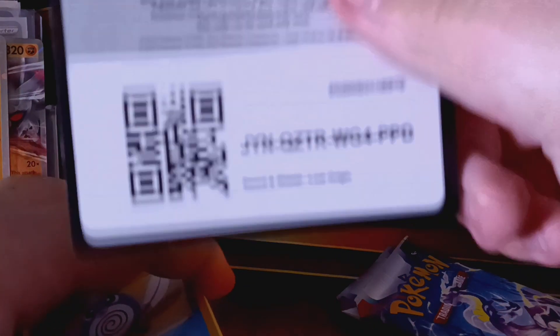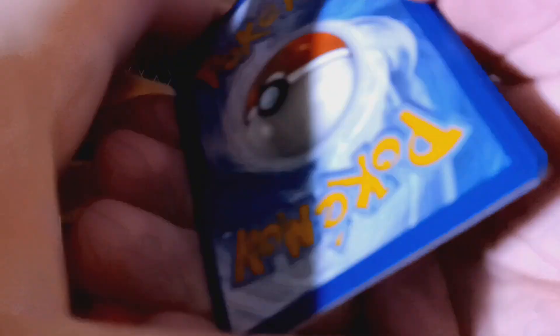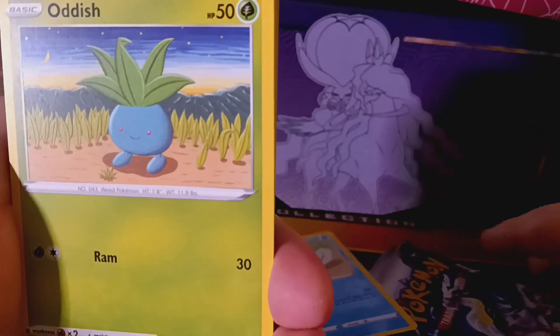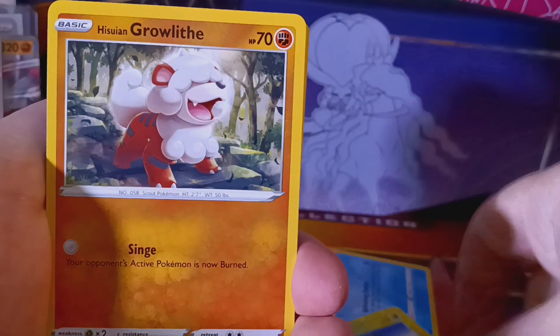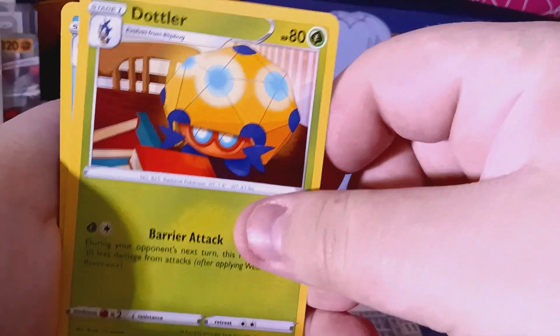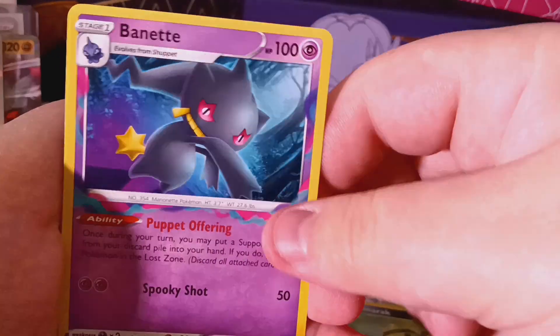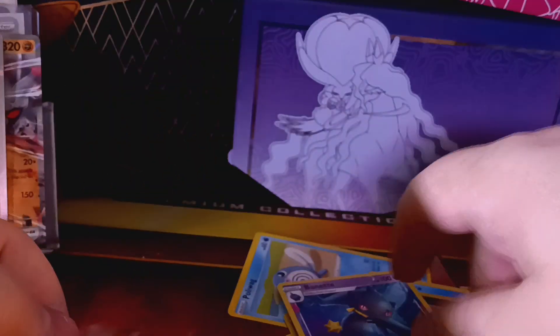Starting with Lost Origin — here's the code card. We start off with a Poliwag. Then we have a Sudowoodo, Growlithe, Slugma, Electric Energy, Lost City stadium, a Dottler, a Cradily, a reverse Spinner, and a regular rare Vaporeon with the cool Lost Zone border on it. I really like Vaporeon, so that's fine.